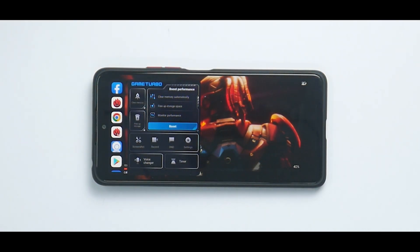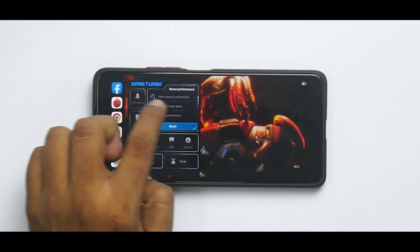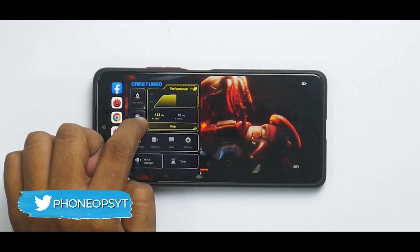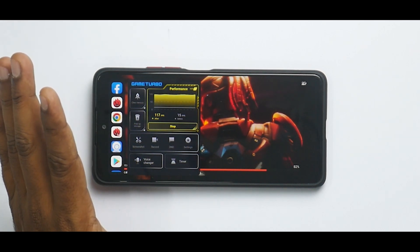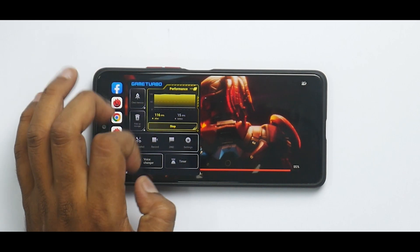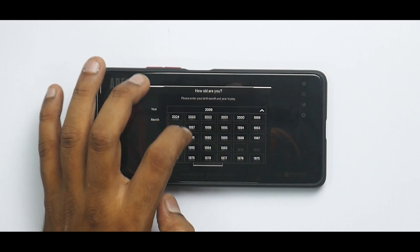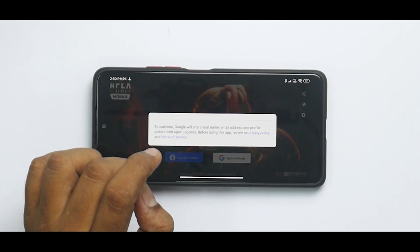There is a direct shortcut for 'Boost Performance'. Earlier you used to get options to play in Balance Mode or Performance Mode — that is no longer there. This is now a universal button which allows you to clear memory automatically, free up storage space, and monitor performance. When you click it, the graph goes up and down as it processes, and then it runs in Performance Mode.